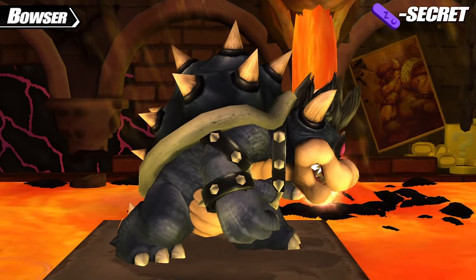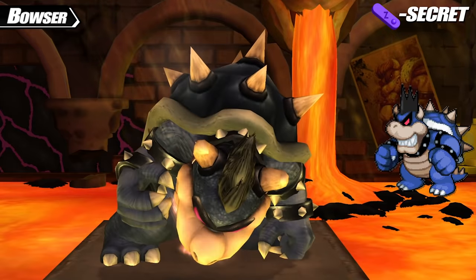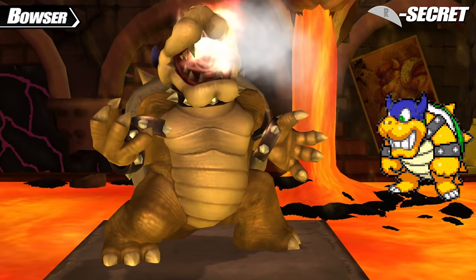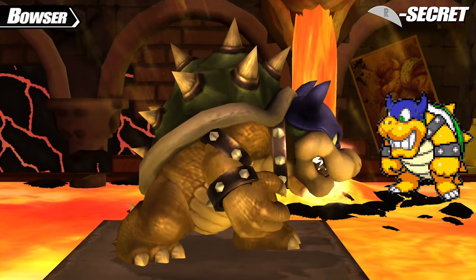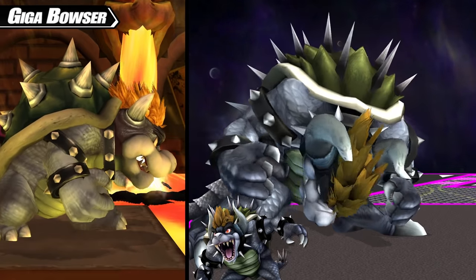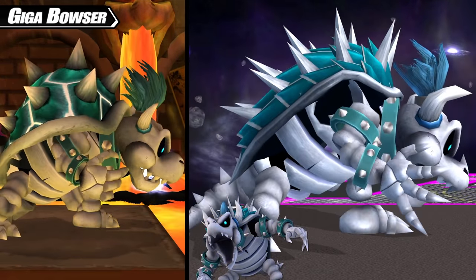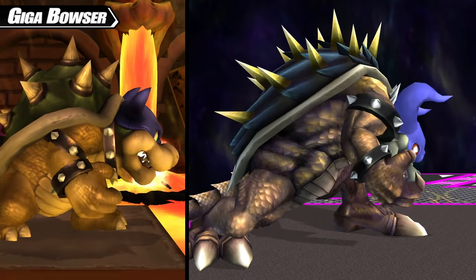Bowser's Z secret costume is Dark Bowser — a Bowser clone created when the Dark Star absorbs Bowser's DNA, taking on a form that Bowser must defeat. His R secret costume is Rookie, an alter ego Bowser takes on after losing his memory, with the most notable difference being the mask he wears over his head. Every Giga Bowser costume slot matches up with its standard Bowser counterpart, including Dry Giga Bowser for all Dry Bowser recolors, and Giga Dark Bowser and Giga Rookie for the secret costumes.